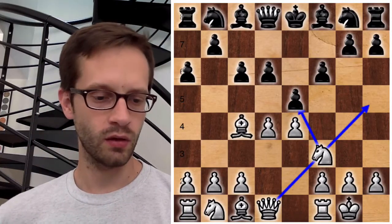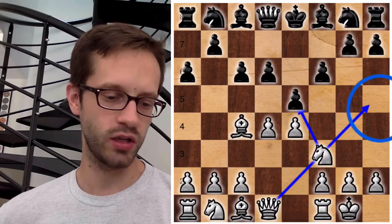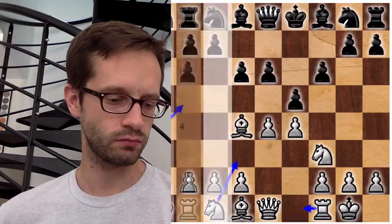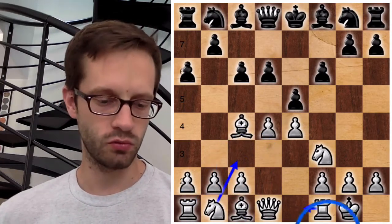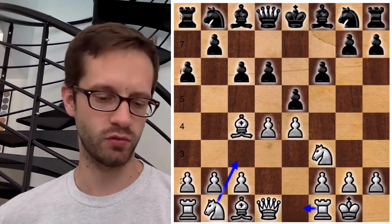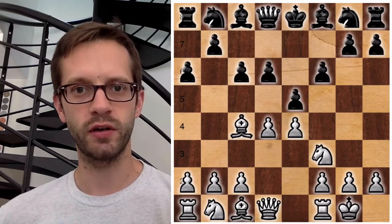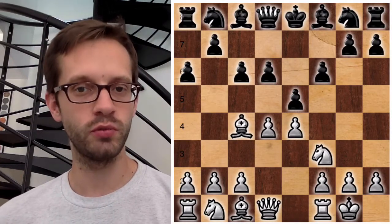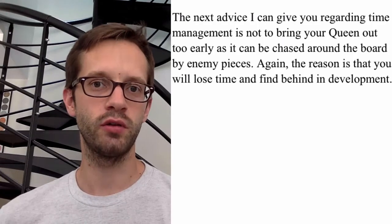Even if there is no real threat at the moment, there are many ideas in the air. One possibility would be to capture on e5 with the knight and then follow up with queen to h5 check. Or you can simply choose to finish the development — put the knight to c3, the rook to e1, then later bring the bishop out. It's very easy to develop as White, while Black already has to find exact defensive moves to survive. At the very top level, Black would be considered lost in this situation.